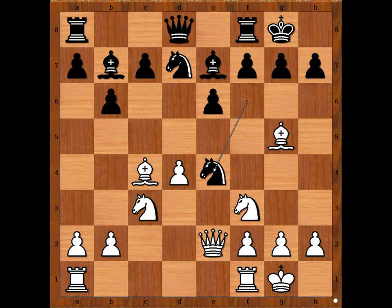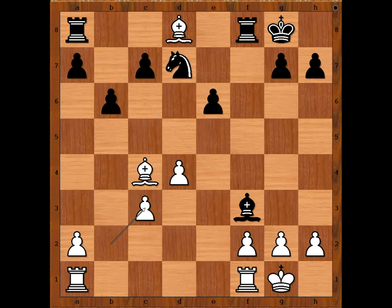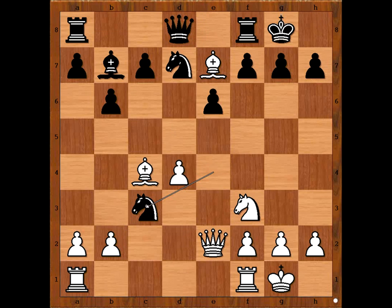Let's go back. If instead of knight takes on E4, bishop takes on E7, then knight takes on C3. White has two ways to continue: pawn takes knight, or queen takes on E6, then pawn takes queen, bishop takes queen, bishop takes on F3, pawn takes knight, rook takes bishop — and black is okay. And what else? If in this position pawn takes knight, then queen takes bishop and black is winning.